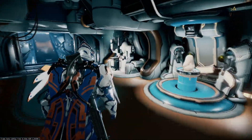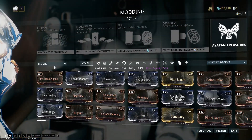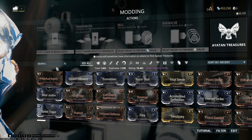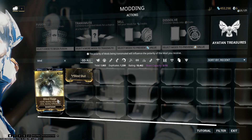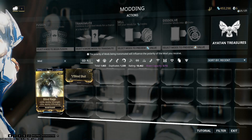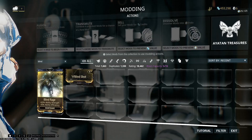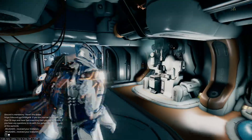Corrupted Mods are basically mods that give you a negative status and a positive one. Take Blind Rage for example — it has plus ability strength and minus ability efficiency, so it's good for Warframes like Trinity who don't need energy efficiency. These mods are quite valuable because lots of players want them and don't want to farm for them.